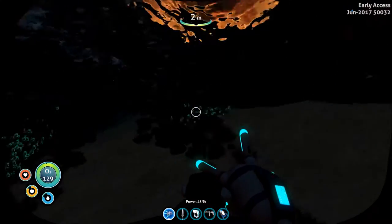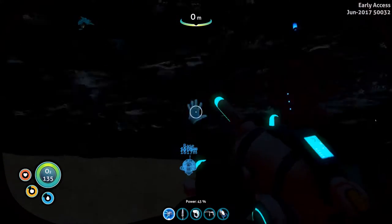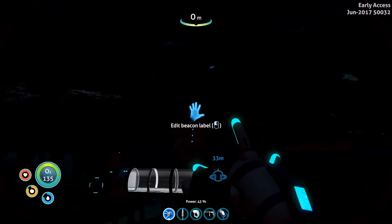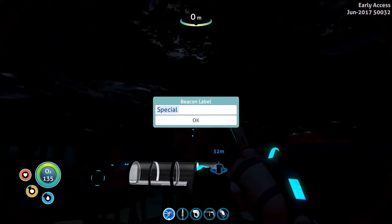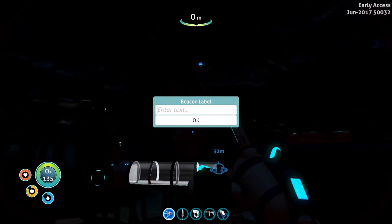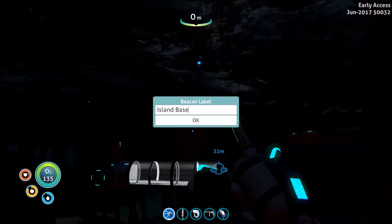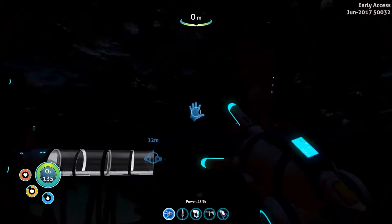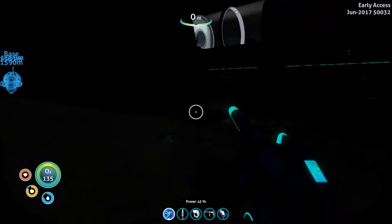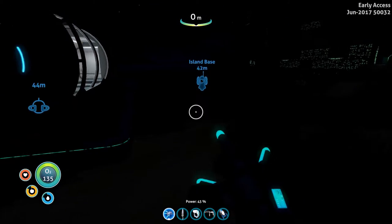I wanted to change the beacon to say something different than just 'special island' since this is now my main base. I don't think these drift really, and if they do I can always fix it. It's weird it only says 'special' — I'll rename it 'island base' so I know that's what that is, especially since there's nothing special about the island anymore since we got all that stuff done.